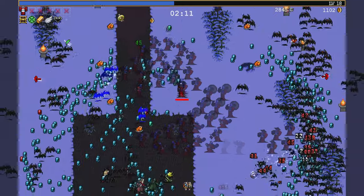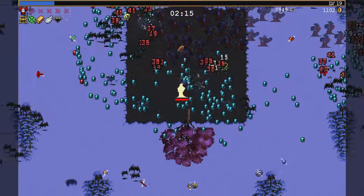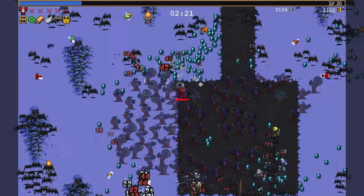I'm not sure if the explosion from the robe itself can stack with the Out of Bounds — I might as well try, see if that will beef up the damage a bit. And there's Crown. Now I can make a break.